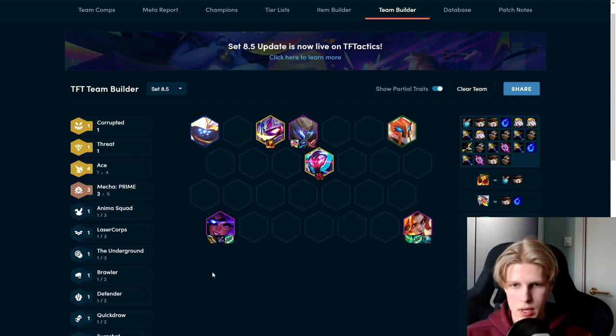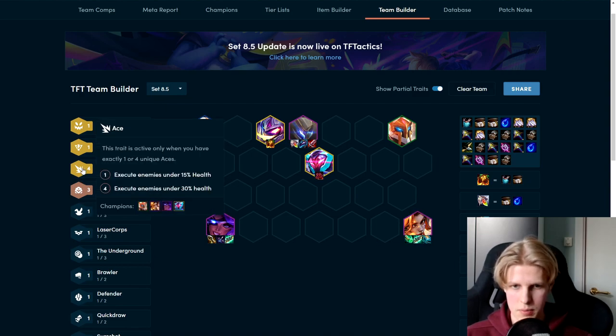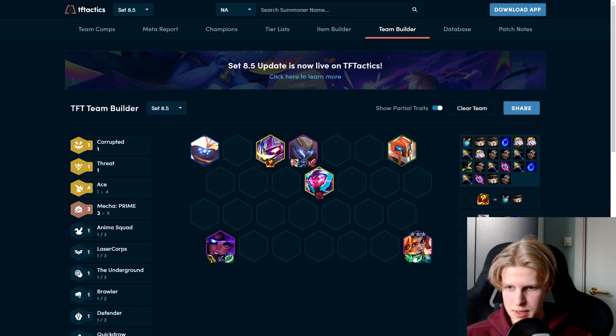You play the four Ace units, have Samira with at least a Last Whisper preferably, and use random AD items. What you really want on MF is a Spear of Shojin; otherwise you can build pretty much any AP items. I like instant damage items because you don't really scale up in the fight that much — you execute them early, so Archangel isn't as good in this comp. You're not really that tanky; the only frontline you have is Garen. I like items that scale with HP on Garen such as Bloodthirster, Dragon's Claw, and Redemption, because he gets a lot of HP combined with the Mech.